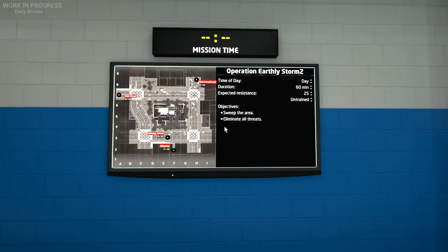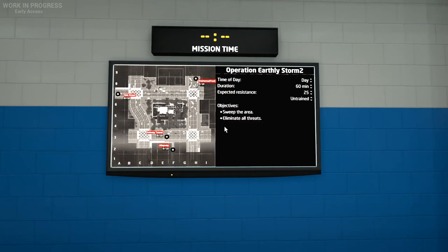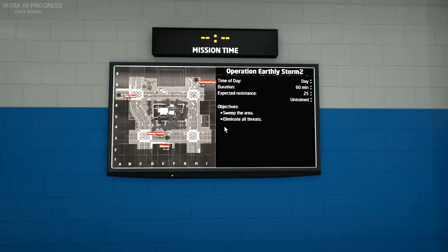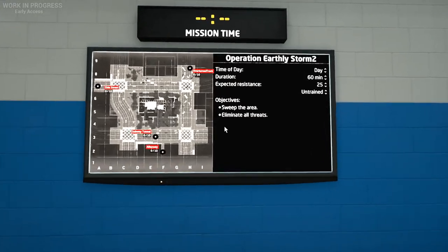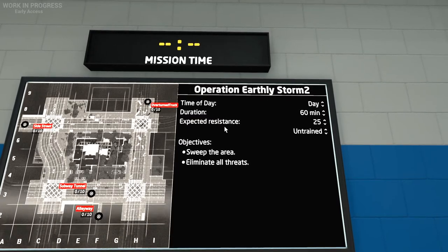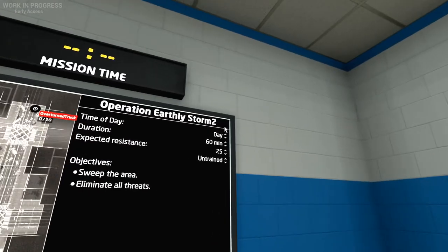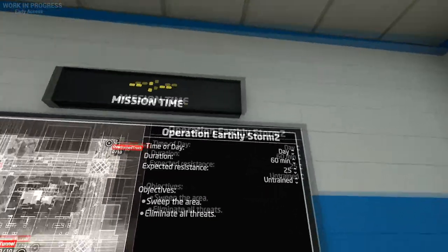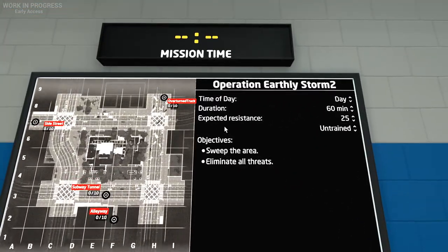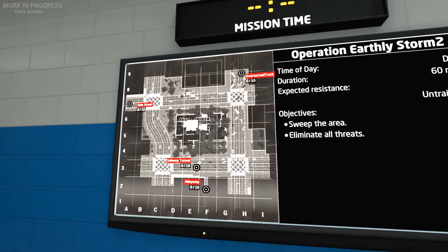Hello everybody, Kevin here, Reptor94, and welcome back to the channel. Today we're back with some more Ground Breach, and we're all going to be taking on the city scenario. The operation name is Operation Earthly Storm 2 — even though the 2 is definitely a typo — but we're going along with it. Looks like we got about four different routes.